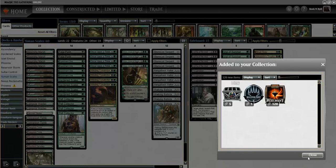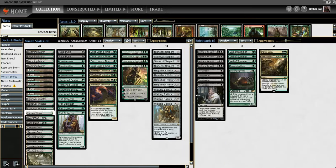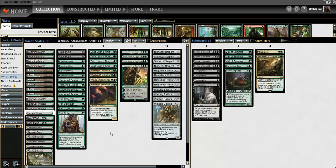That was a cozy little four-one with Hardened Scales. This deck does seem really good. The explosive draws are really powerful, and the staying power with Walking Ballista and Stone Coil Serpent in the late game was really impressive. There's a lot to like about this deck - I'll probably be working on this one some more in the future. Thanks for watching, see you next time.